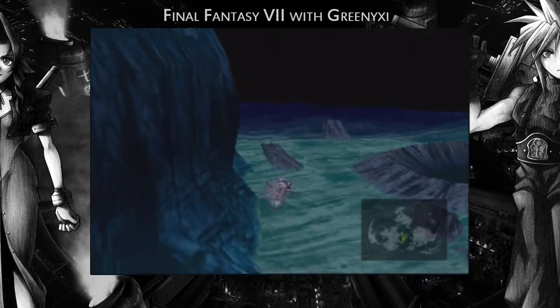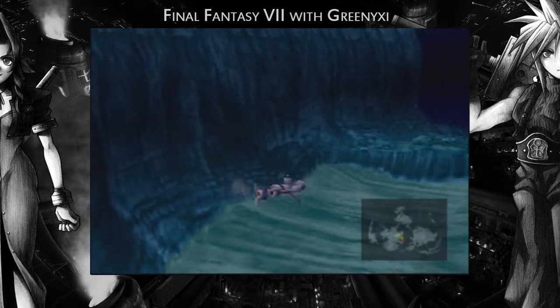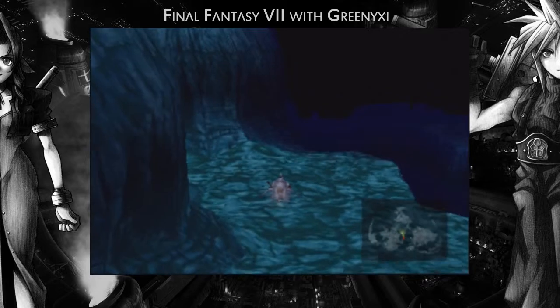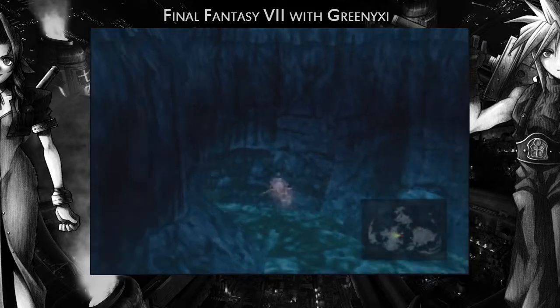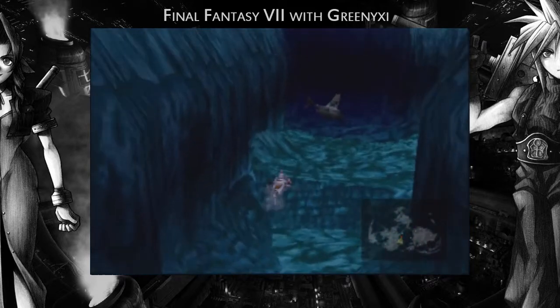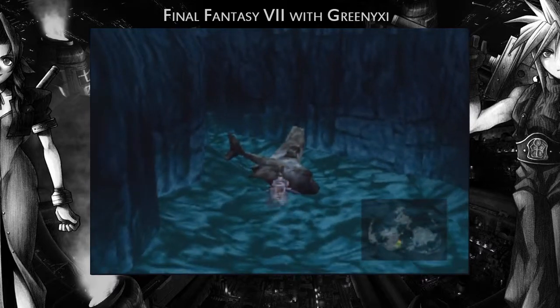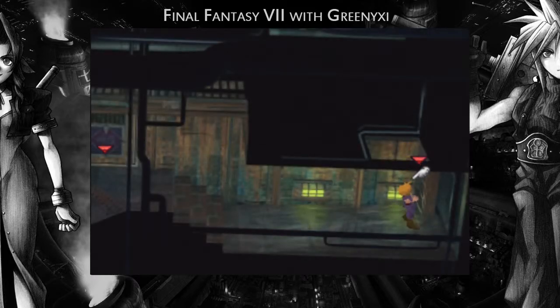Don't go towards the crater — there's nothing there, and Emerald Weapon likes to stay around those sort of crater places. The next thing I want to look for is that optional dungeon. It's actually in the wall somewhere. There it is — this thing is the Gelnica. Remember Shinra had a big plane? It flew off with huge materia on it. There's no huge materia on it now. This is going to be an optional bonus episode — keep an eye out for an episode called Episode 40A, something to do with the Gelnica.